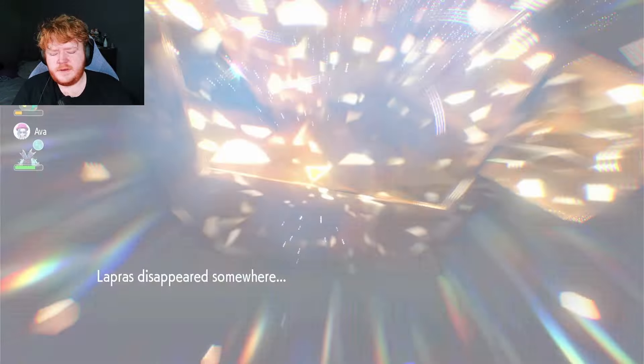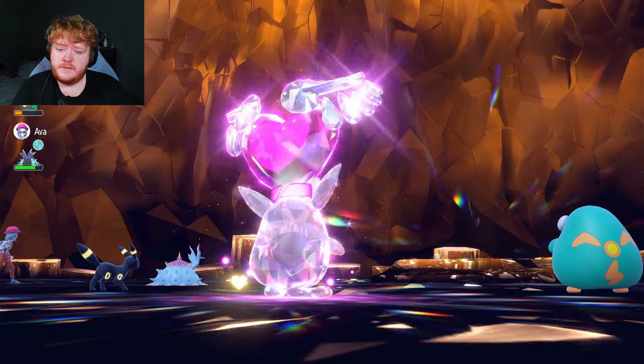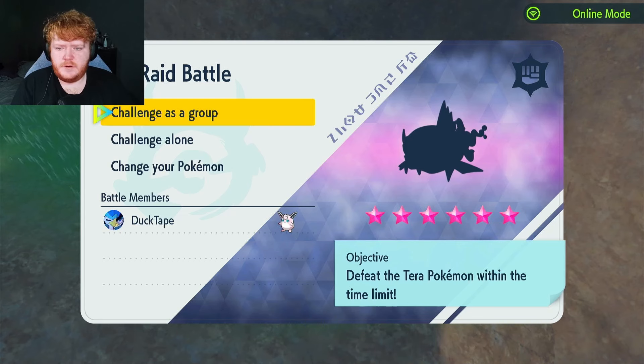Lapras is an annoying Pokémon with its Rain Dance, Hydro Pump, Sing, and Blizzard which can freeze you, and Body Slam which can paralyze you — it's just full of problems. We got two different Mystica — amazing! See you on the second raid.